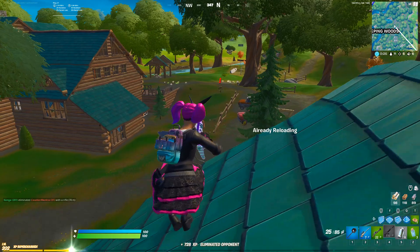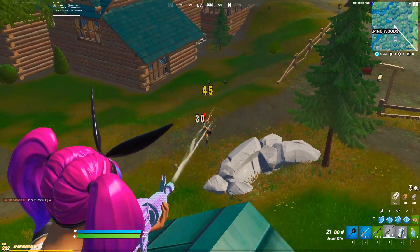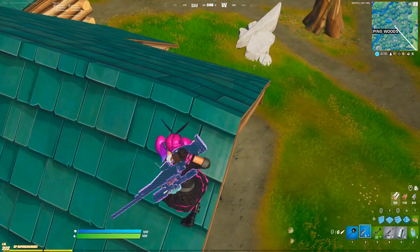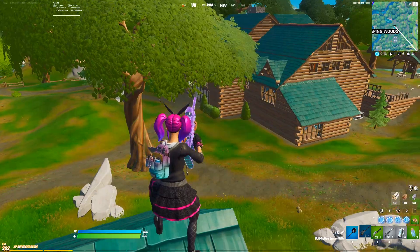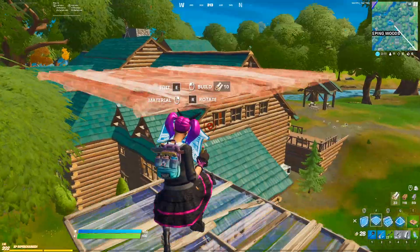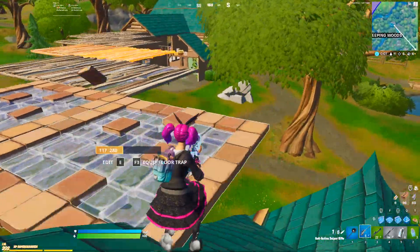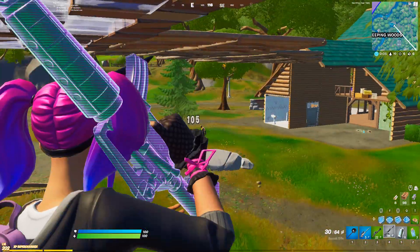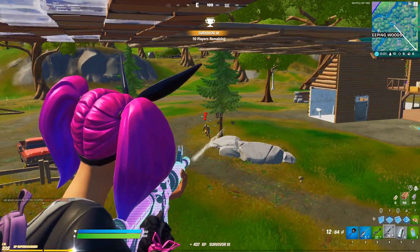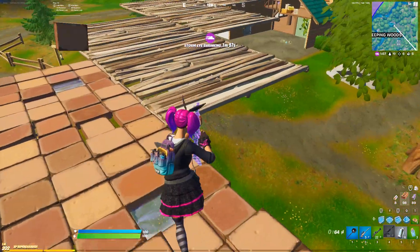Alright, so I found Wolverine and he's already angry at me because I was shooting near the people that were fighting him. Your best bet at killing him is going to be using long range weapons. Wolverine is a lot stronger at close range compared to other bosses, so your best bet against him is snipers and ARs. However, he moves very quickly so you want decent aim and a lot of ammo.